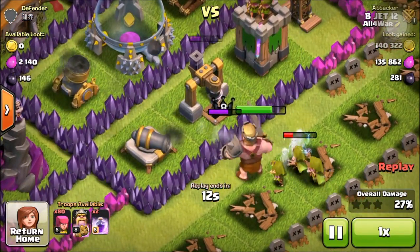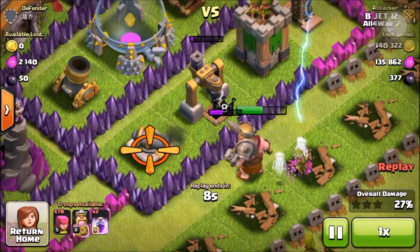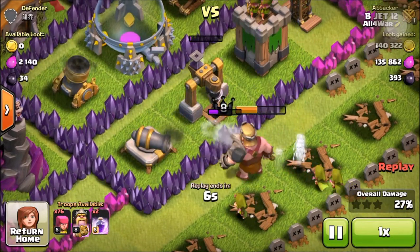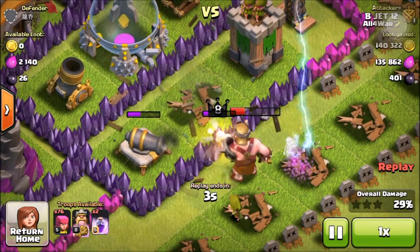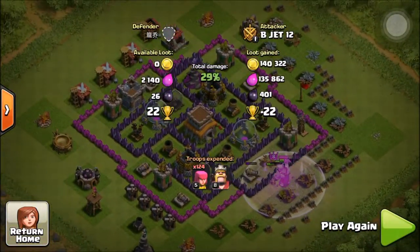But that didn't seem to work out great because that tesla was still there. So let me get this dark elixir — just this dark elixir — and rage the king for fun. And end the battle. This was my first battle, very very easy, but you do lose a lot of trophies fast.